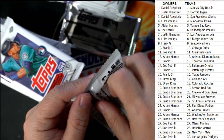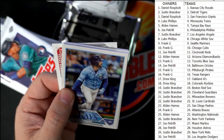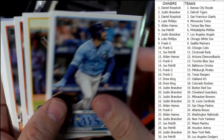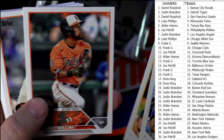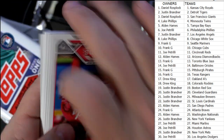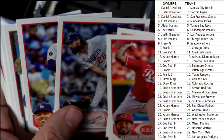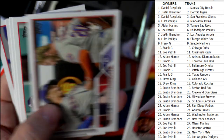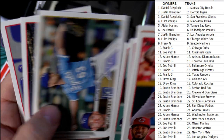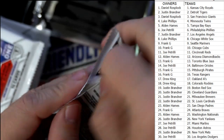There's one autograph or one relic per box, so we're still due for our auto or relic. I have not seen a Gunnar Henderson rookie card yet, haven't seen an Adley Rutschman rookie or a Tristan Casas rookie — keeping our eye out for those guys for sure, and also keeping our eye out for those golden mirror image variation cards.